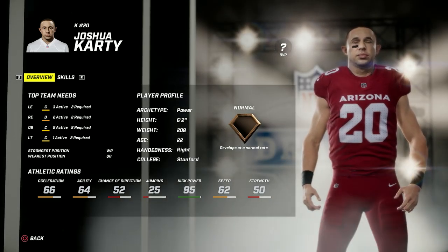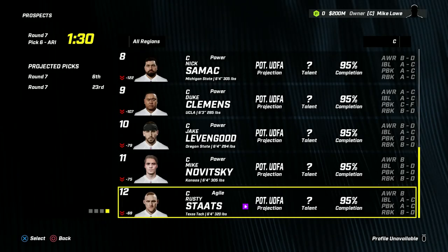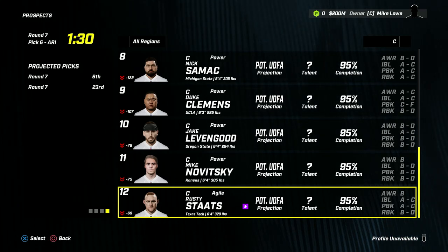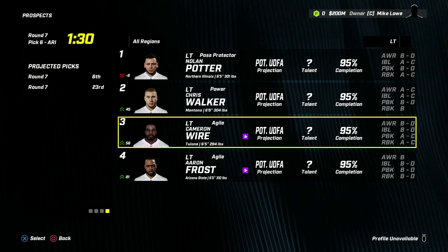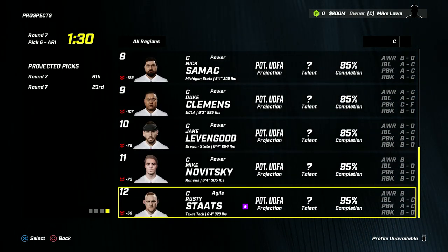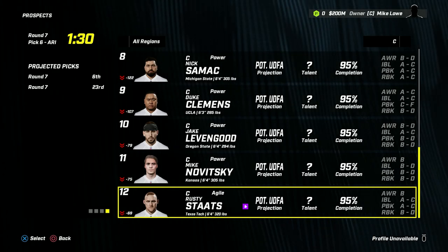Round 7 - do what you want, have some fun. We're going to draft a center that I plan to convert to left tackle. I dislike his size at 6'4", 320, but he potentially has some good pass blocking and looks like he'll stay healthy - versus an actual left tackle who's 6'5", 294, which is a little undersized in my book. With the Madden mods, the game will kind of move this guy around if I put him in the proper spot in the depth chart. Rusty Stats, center out of Texas Tech - but we're going to move him to left tackle. He's a 7th round pick, so we're not terribly worried.